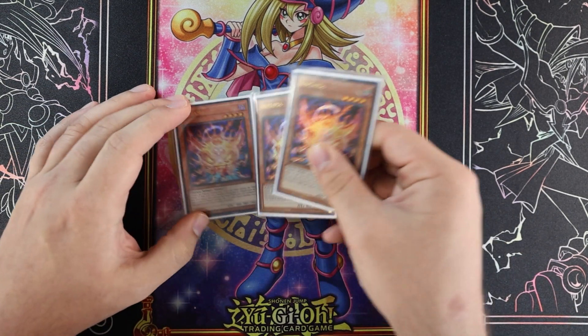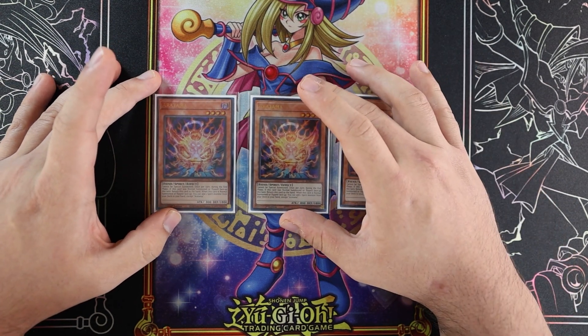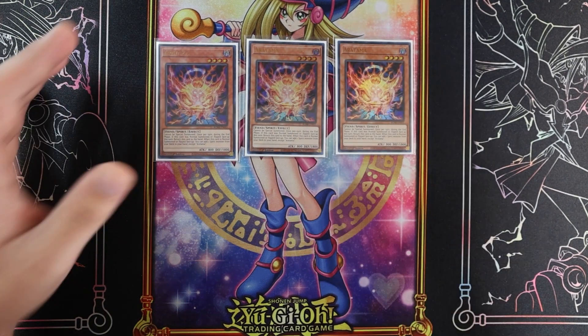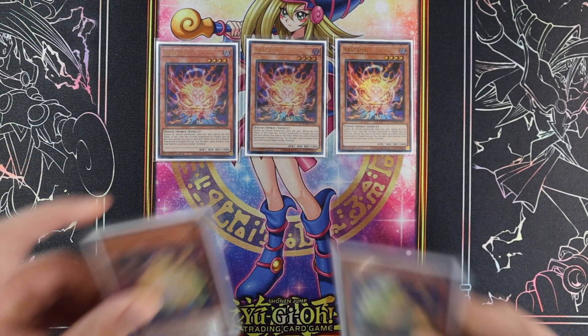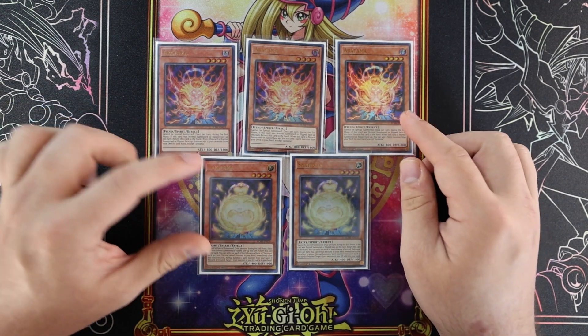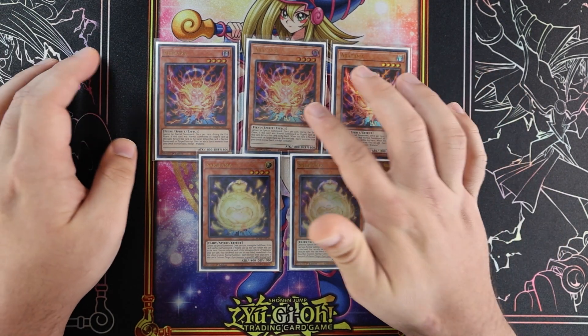If you already Xyz'd that turn you get to do an additional banish, so it's really nice — double banish is never a bad thing. For the spirits, here's the OG Aratama, and the new one out of Cyberstorm Access is Sakatama. These are all reprinted as ultras in Battles of Legend: Monstrous Revenge. It's because of Sakatama that Aratama is good again for Exorcister.